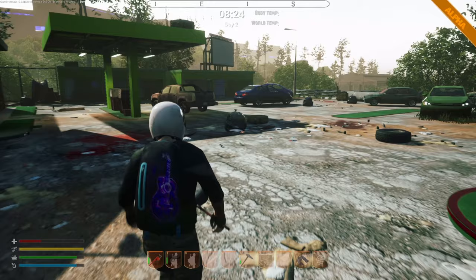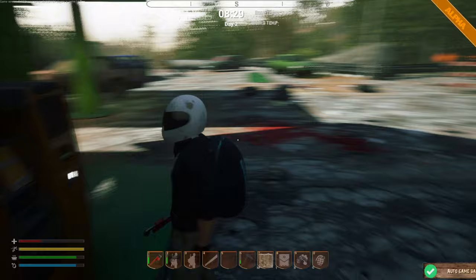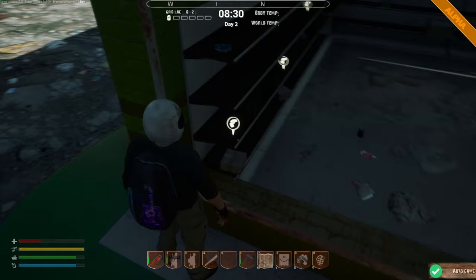Here's the ATM — nice, we made it! So these are cigarette packets — you can buy things with them, and we need tin. We've only got two cigarettes. Let's loot — we don't have any batteries sorry guys.